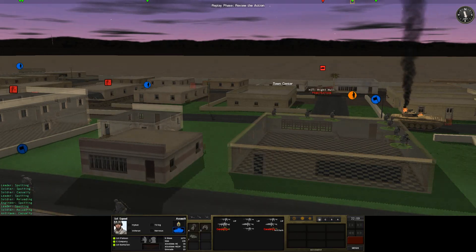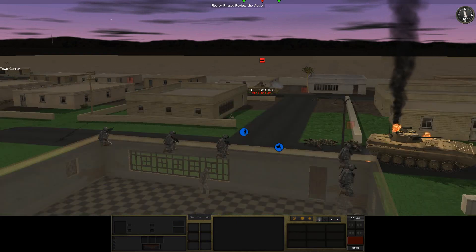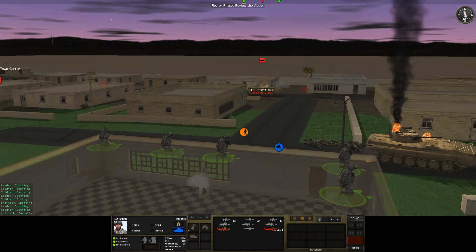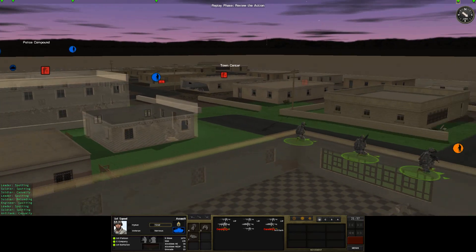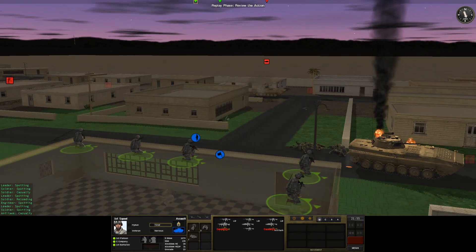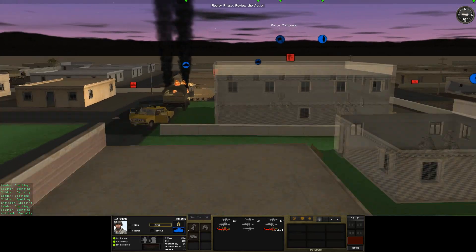We've got an enemy IFV right in front of us. Nice hit! We've got to back up and see that. So we actually got a hit with a grenade launcher — second hit with a grenade launcher. I'm amazed that actually did cause penetrative damage. Great hit there. Absolutely hit him. That is a target destroyed. Told you these guys had AT weapons if they need them.